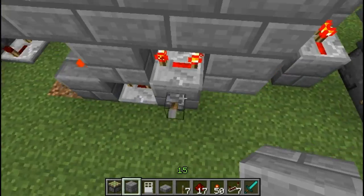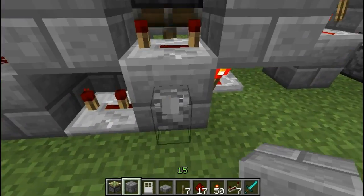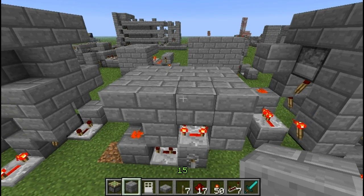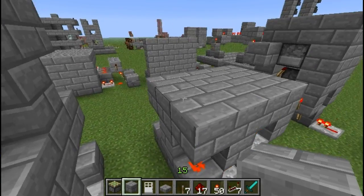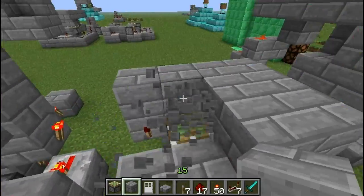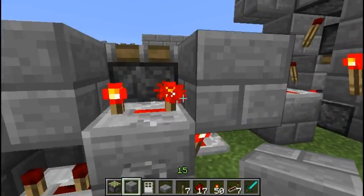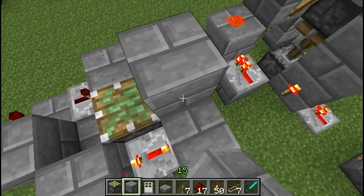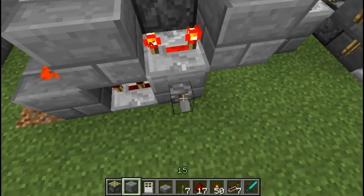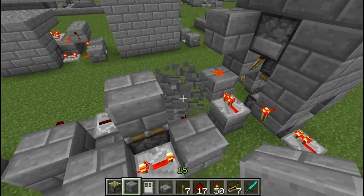It goes through two blocks down and two blocks up, and it's very compact. It's completely flush, and because it's flush, all the redstone is like that. It's two heights high, except you kind of need the block on top of this torch, or else it's not going to double extend. It double extends and then does that, so it's very compact.